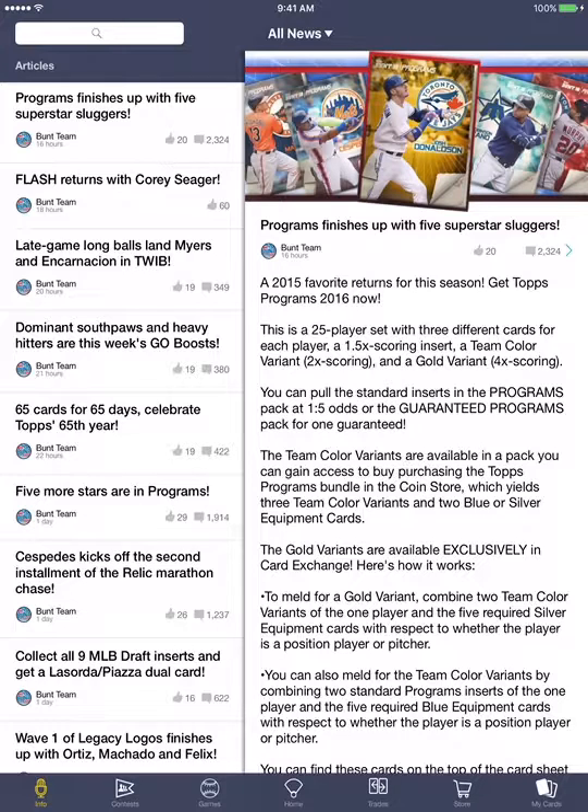This is very similar to the recent 25-card series where it's available in two additional insert variants, and they have five card releases in a 24-hour period for the regular inserts. A little different this time around, the team color variants which are available in the coin bundle were available the entire duration until the series was completed. So that was a little wrinkle if you were used to the release structure of RPM and portraits.